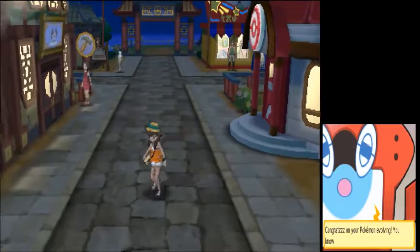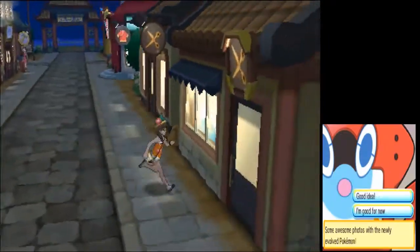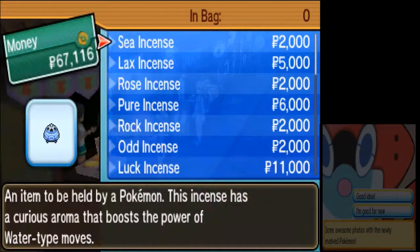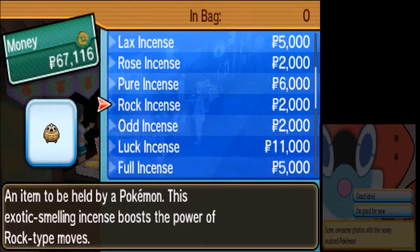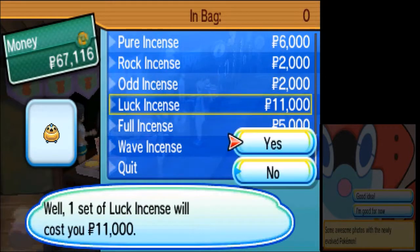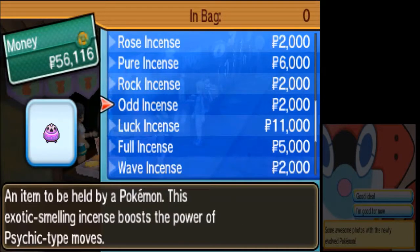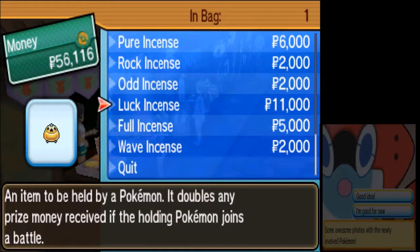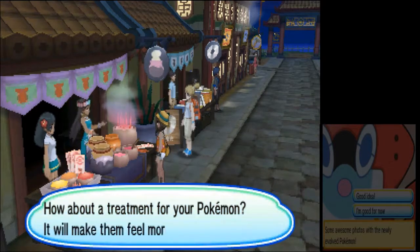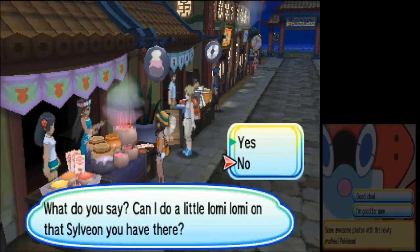I just want to take that Power Herb off — that's all. Let's explore the town. There's a clothing store and a salon. At the incense shop, these are ones where certain Pokemon will have baby versions. The Luck Incense is the most expensive, so I'll just buy that one to get it out of the way. There's a massager here too — if you have a Pokemon with a friendship evolution, this is the person you go to.